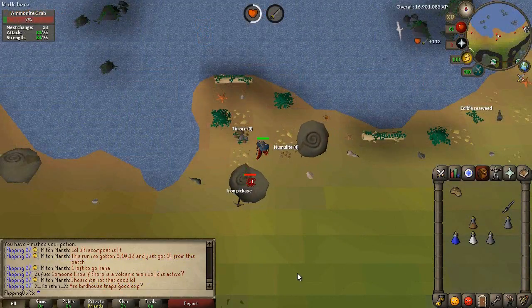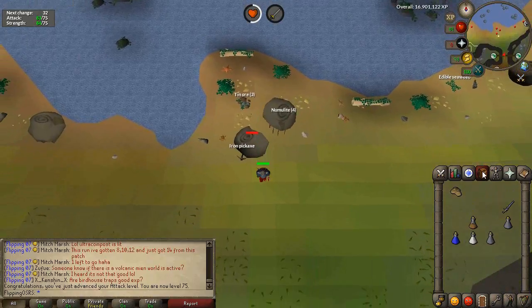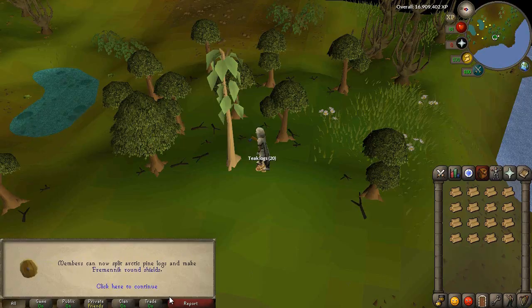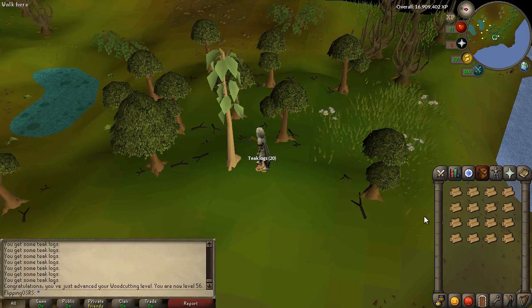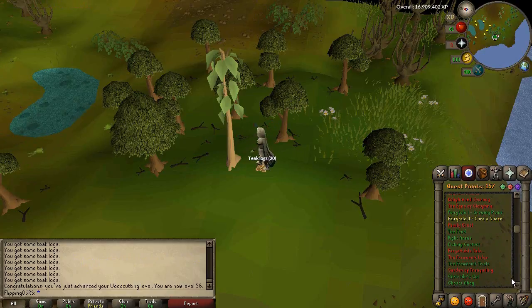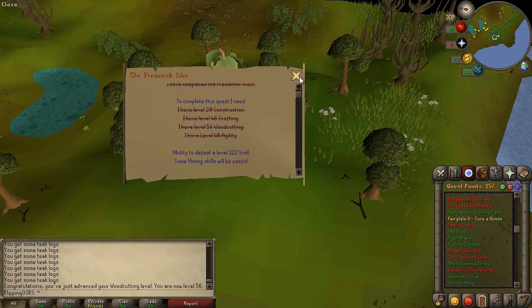We just hit 75 attack and that's all for now — that was my goal for the episode, so I'm pretty happy with that. Now I think I'm going to go do the Fremennik Isles quest. I actually needed one more Woodcutting level to start it, which we went and promptly got. So my goal for the next couple of episodes is to upgrade my melee gear, and the easiest upgrade is going to be getting the Helm of Neitiznot.